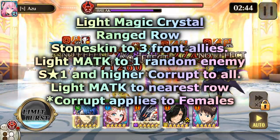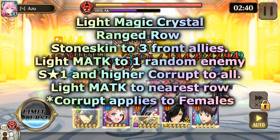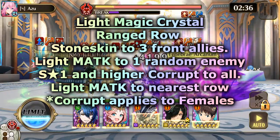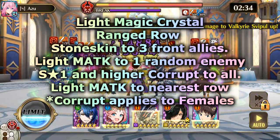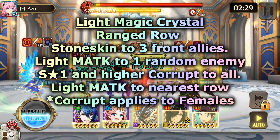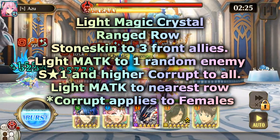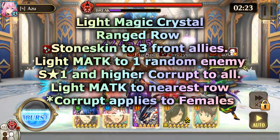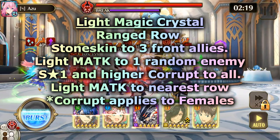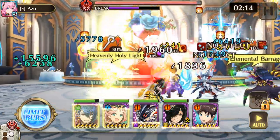We have the light magic crystal in the ranged row — I'll have pictures of all these crystals below. It does stone skin to the three front allies and light magic attack damage to one random enemy. On S1 and higher, corrupt to all, and light magic attack damage to the nearest row. Corrupt applies only to females, so that's the reason you can't use females.